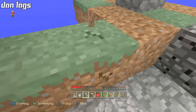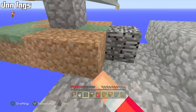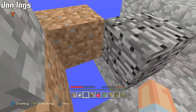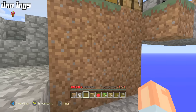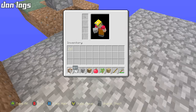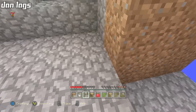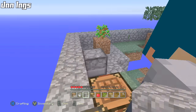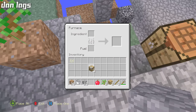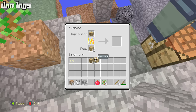What else can you make with pumpkin seeds? You can make pumpkin pie — all we need is an egg and sugar. We can get eggs easily, we just have to wait for chickens. But sugar is the one thing we can't get. We seriously need to make some charcoal now because we need torches. I have to put wood into the furnace — regular wood as the ingredient and wood planks as the fuel.